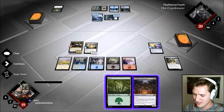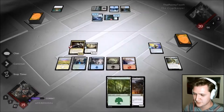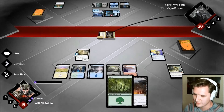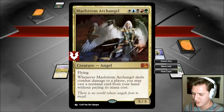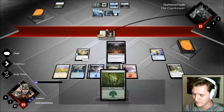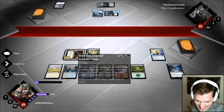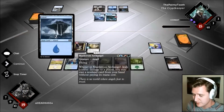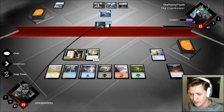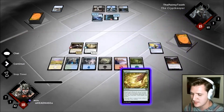Bane Slayer doesn't do a whole lot for me here since he has creatures to sacrifice. Maybe I should keep that land just in case. He can still counter when I get in — wait, did he just attack and I just took it? It has island walk — I'm an Island! I cast Maelstrom Archangel for free but he can still counter or nullify it. I go for it absolutely because I'm probably going to get my hand discarded away.